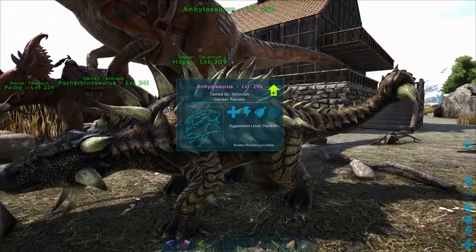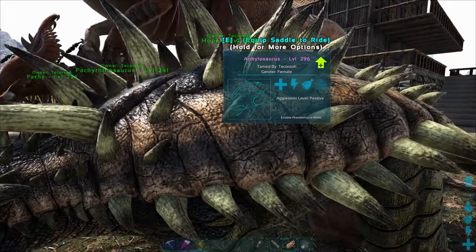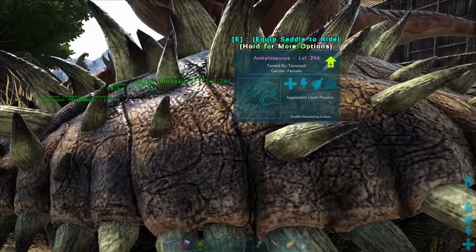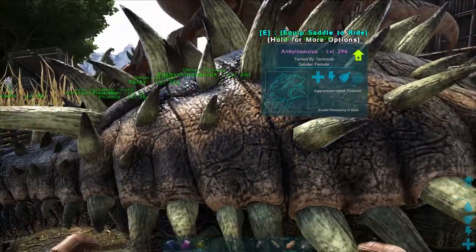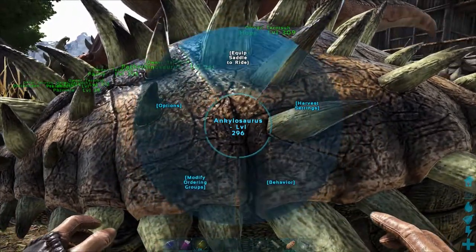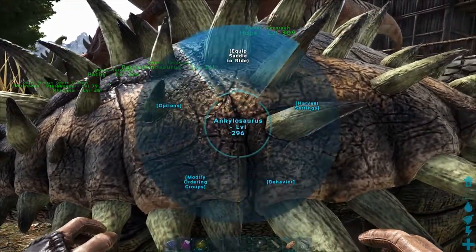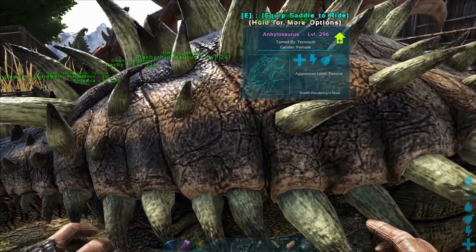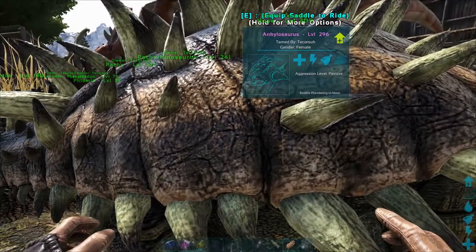Another thing that has happened — for whatever reason I can't access my anklo. I walk up to it, hit F, and it doesn't open the inventory. I hit E or tap E and it doesn't do anything — it just opens up the wheel. You can hear the chirp of it trying to do it. I'll sit here for a few seconds. Nothing.